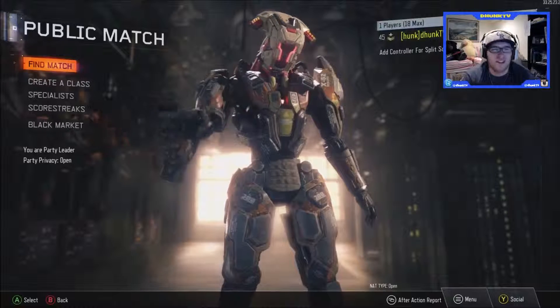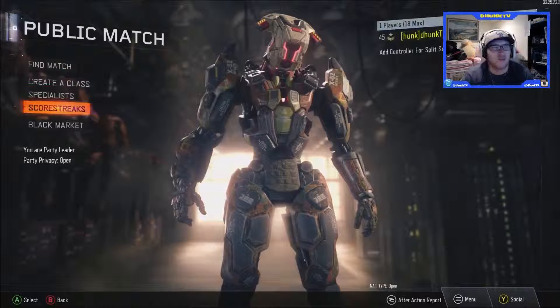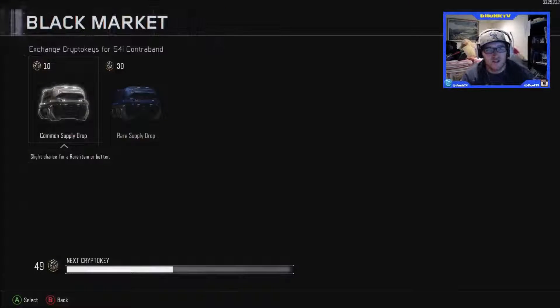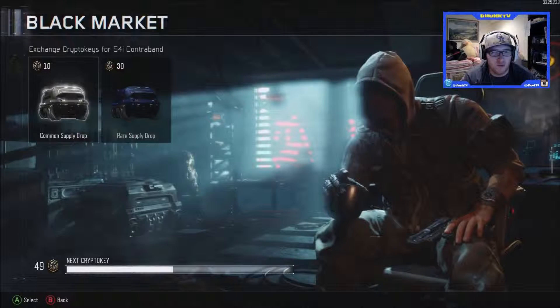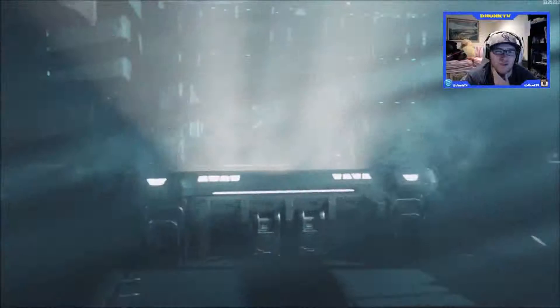What is going on guys, we are back with another three supply drop opening — the series where we go through and open three common supply drops. We've got 49 crypto keys right now, and we're only going to be opening three, only using 30 crypto keys. Let's go ahead and see what we get.